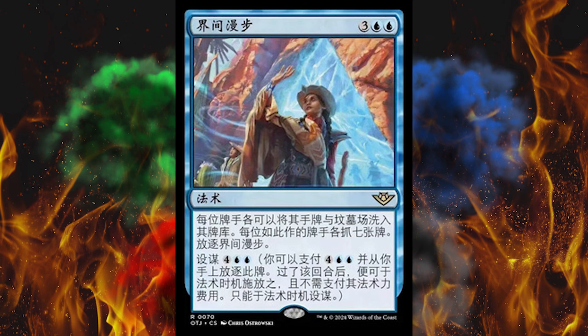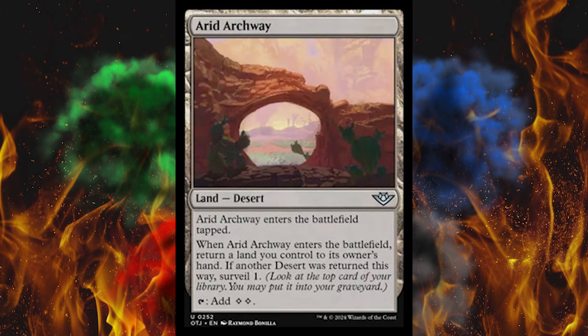Next up we've got Arid Archway, another desert. It enters the battlefield tapped and when it enters, return a land you control to its owner's hand. If another desert was returned this way, surveil 1. And then it taps for 2 colorless.